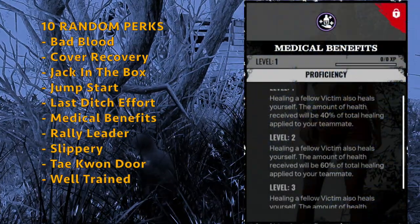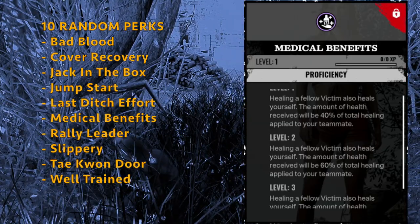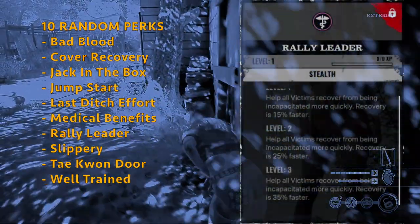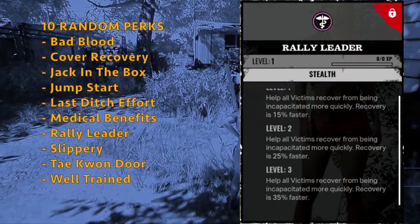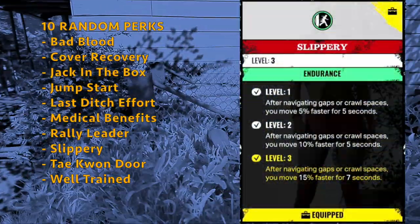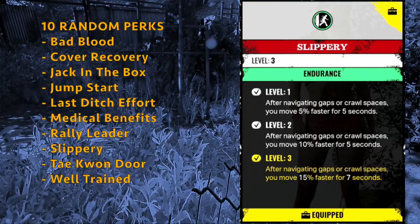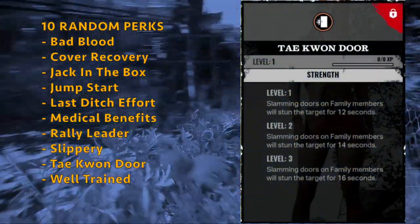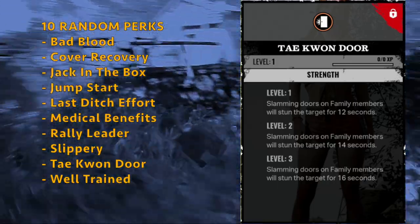You get Medical Benefits — on level 3, healing a fellow victim also heals yourself, and the amount received is 80% of total healing applied to your teammate. You get Rally Leader — on level 3, help all victims recover from incapacitation 35% faster. You get Slippery — on level 3, after navigating gaps or crawl spaces, you move 15% faster for 7 seconds. You get the Broken Taekwondoor — on level 3, slamming doors on family members stuns the target for 16 seconds. Don't use that one — it's just toxic.